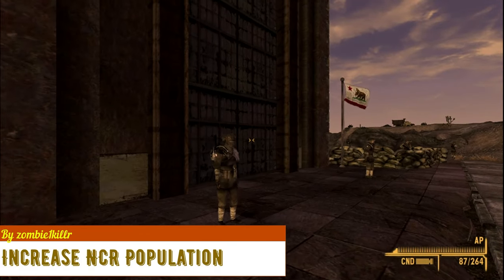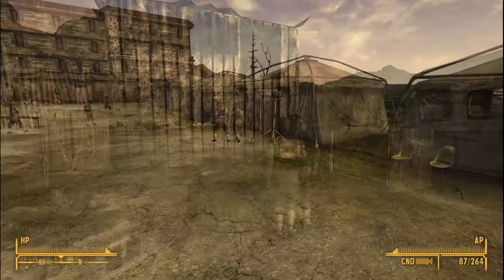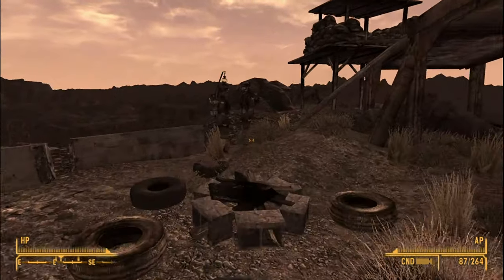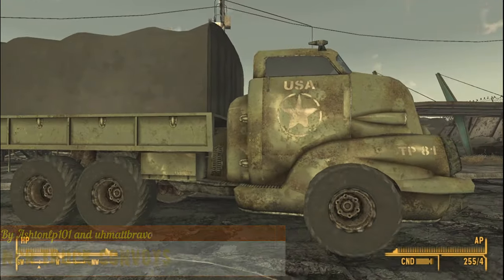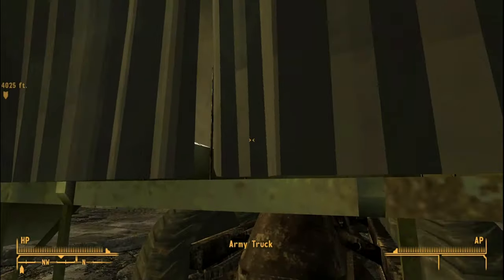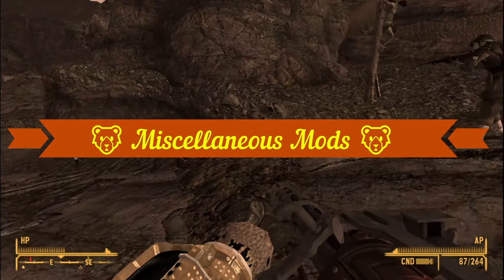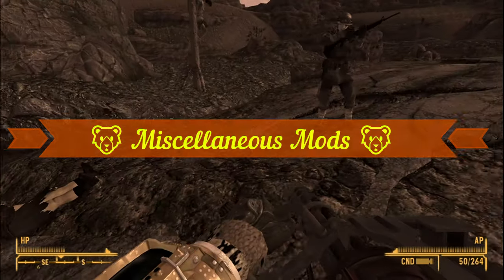Increased NCR Population adds more troopers in Helios 1, Camp Forlorn Hope, and Camp Golf. The increased amount of troopers adds more life to these places. NCR Truck Convoys doesn't add any new areas; instead, it adds moving truck convoys at various areas of the world. You can barter or repair your weapons by interacting with the trucks.